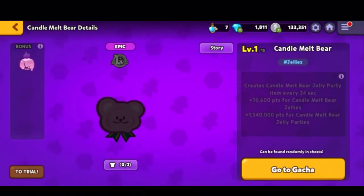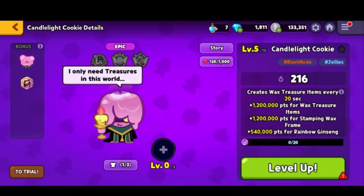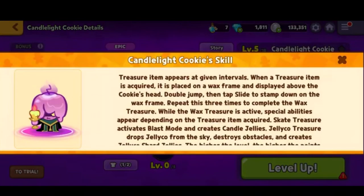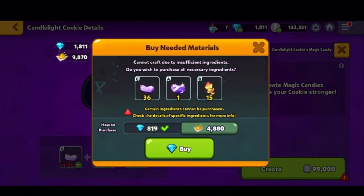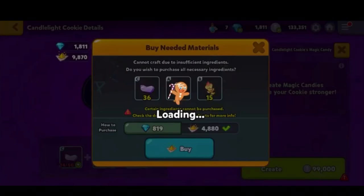Oh, I forgot I didn't get the pet. Over here you can actually see — for wax treasure point, for stamp frame — it's also worth checking for magic candy as well. Let me see.